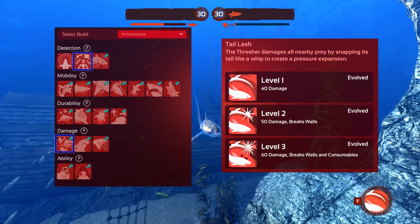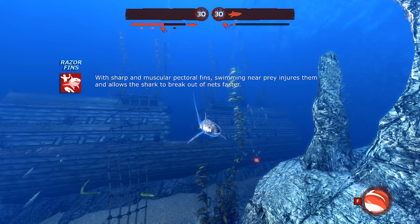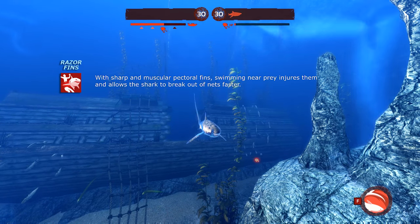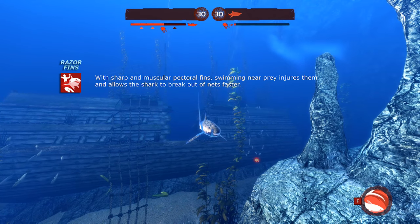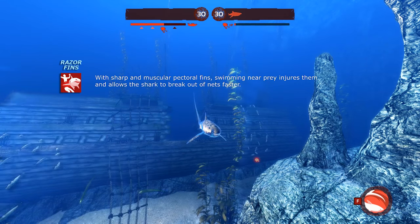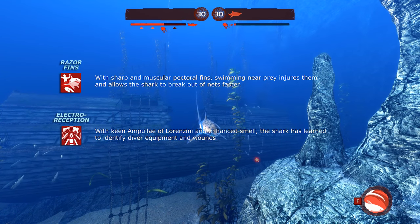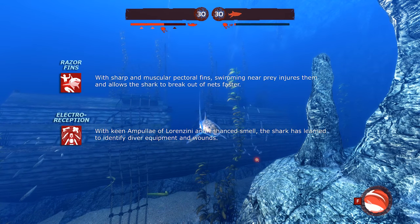Our mid game evolutions are Razor Fins and Electro Reception. Razor Fins will deal damage to any diver you pass by while lunging. This is not only good in case you miss your diver, but will add to your swim-by tail lashes and increase damage to any groups of divers you head into. It also helps you break out of nets faster, although you shouldn't face nets when playing as the Thresher. Electro Reception will allow you to see each diver's health status as well as any equipment they are holding, preventing you from wasting your Tail Lash cooldown and helping when setting up kill chains.